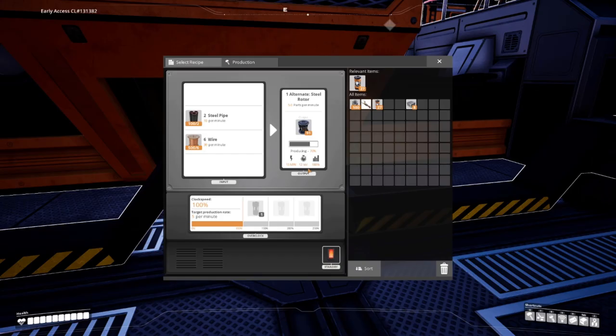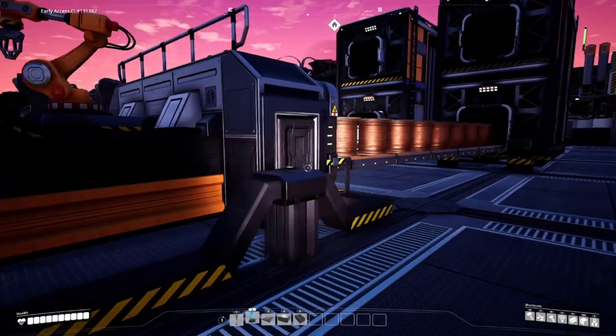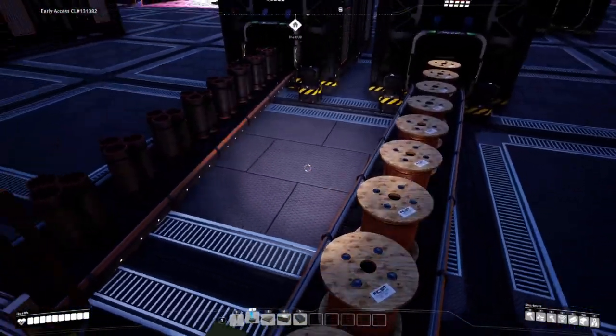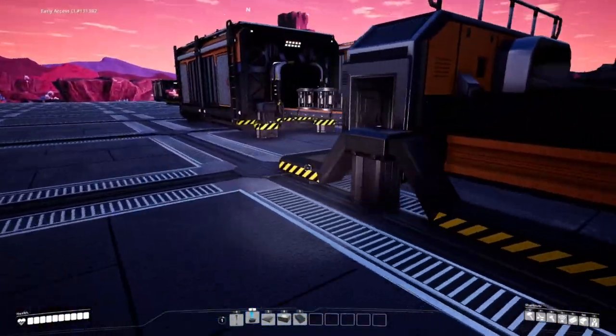Number seven is Steel Rotor — a great recipe to use in conjunction with all these other steel alternative recipes. Remember when I told you to turn your steel ingots into 90% to 95% steel pipe? Well, this is one of the reasons. This recipe can be used in conjunction with those other recipes for a nice, simplified logistical chain.